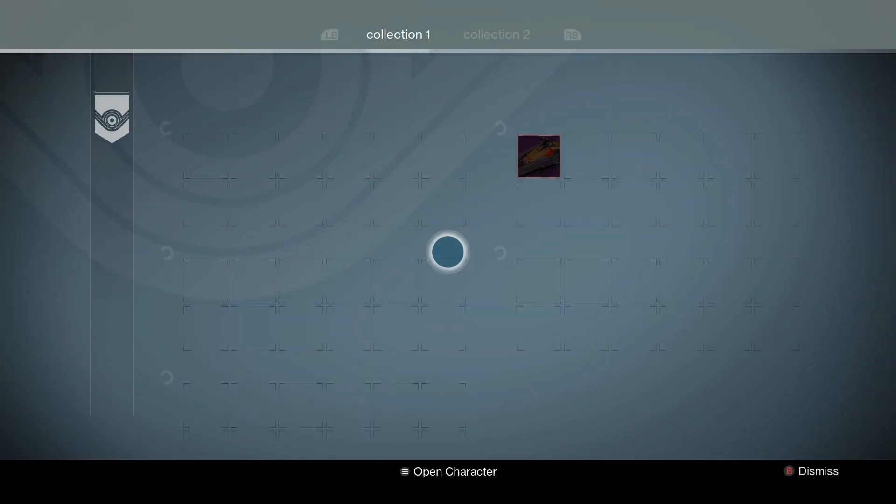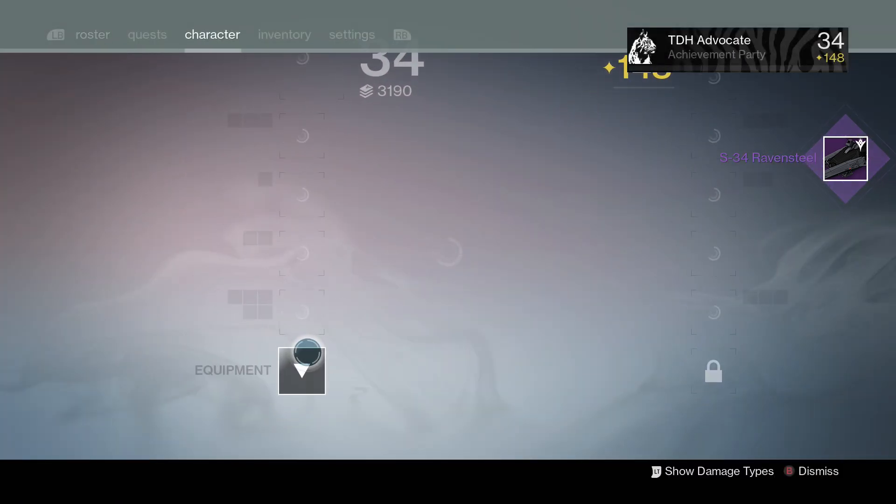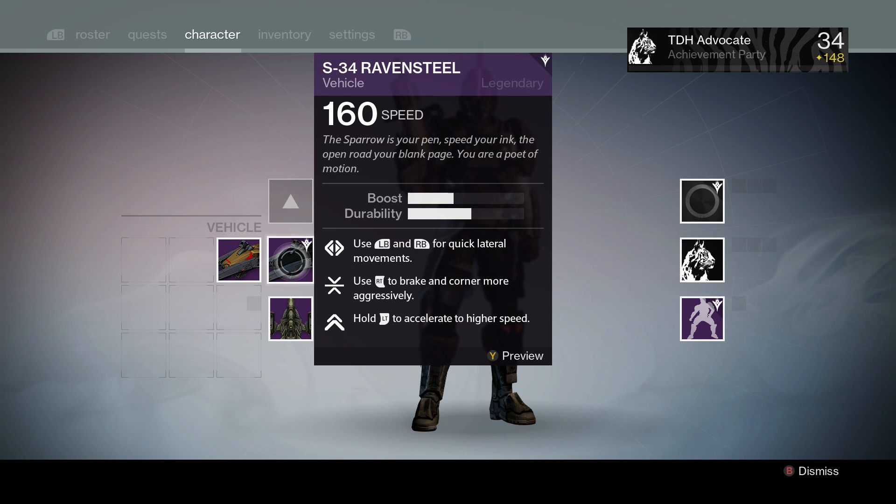We go over to page two and grab the S-34 Ravensteel sparrow. I'll give you a quick look at what its abilities are, and then I will meet you guys on patrol to show you how it actually looks and works.